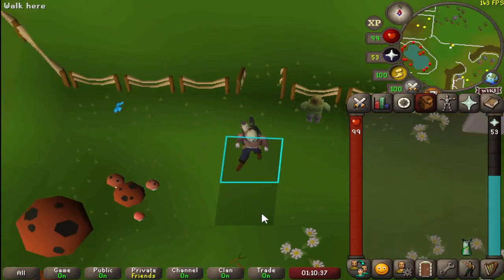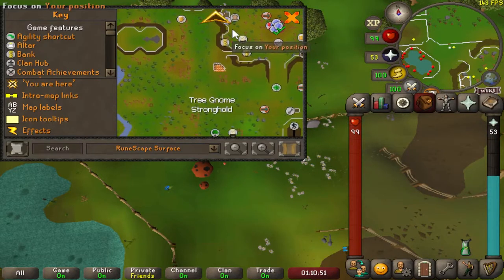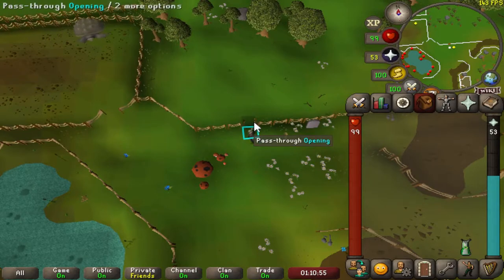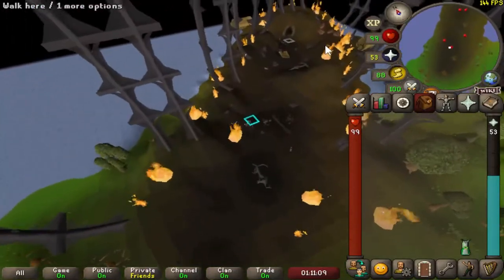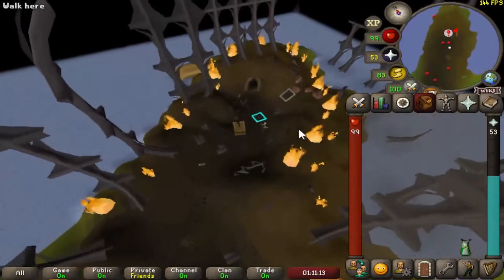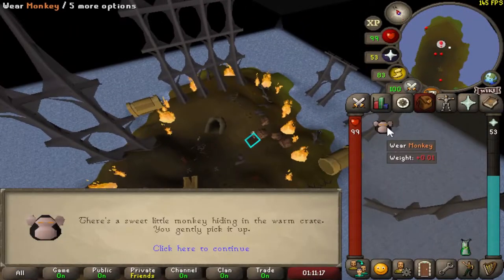So to get the Monkey, we'll show you how to do that right now. We are in the Tree Gnome Stronghold, and we're just going to head through this opening. Then we're just going to head northeast and search this crate right by the cavern entrance. If you've fought Demonic Gorillas, then you should know this location pretty well. Go ahead and grab yourself a Monkey.